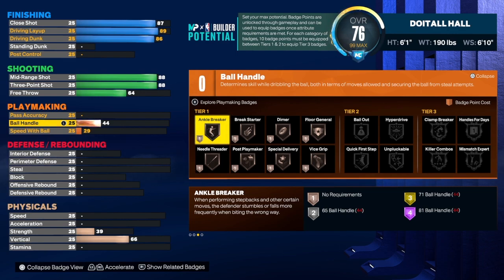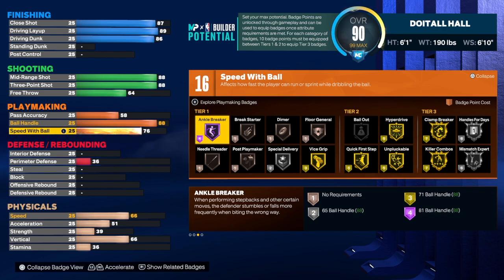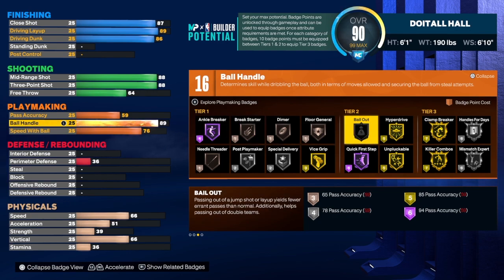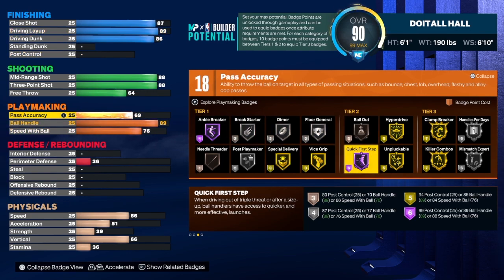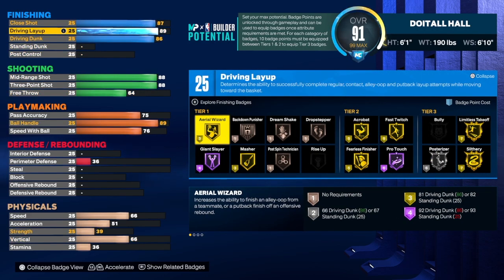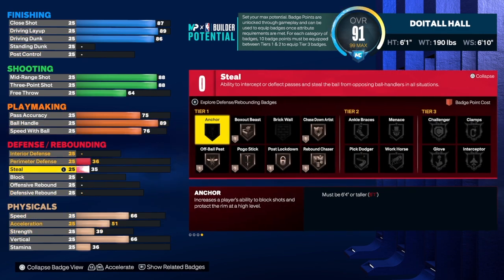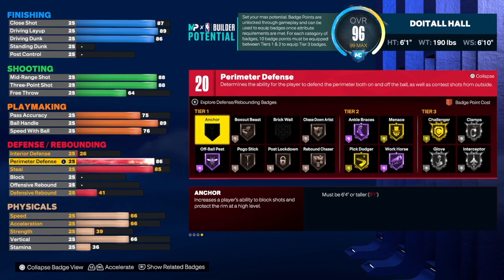We're going to leave the free throw there and go to the playmaker. The ball handler has to be at least 88 minimum — I took it down to 87 and it changed the name of the build. So 88 is the number. We'll do 76 on speed with ball, 89 on ball handle for Hall of Fame Quick First Step. Pass accuracy up to 75. Keep in mind: 88 here, 88 here, 89 there, 87 there, and at least 88 on ball handle — that's a lot.